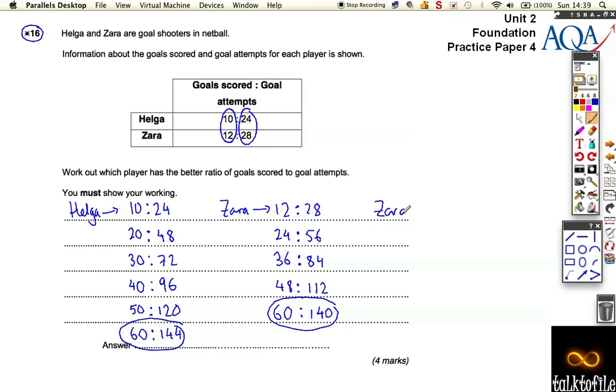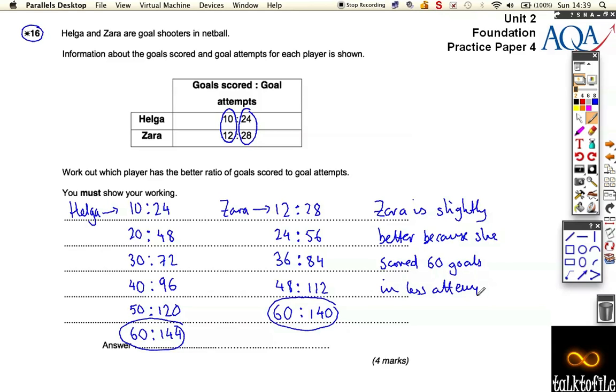So Zara is slightly better, because she scored 60 goals in fewer attempts than Helga — 60 goals in 140 attempts versus 60 goals in 144 attempts. I made the number of goals they scored the same — 60 goals each — and worked out how many attempts it would take. That's because 10 and 12 both go into 60, and that's the smallest number they're both factors of. Only slightly better, but it is slightly better.